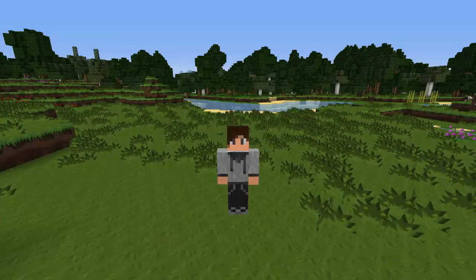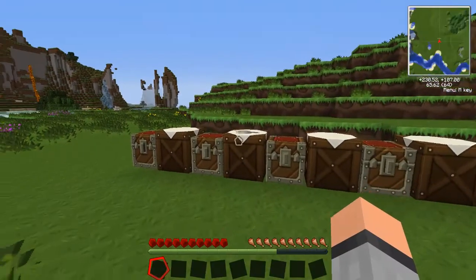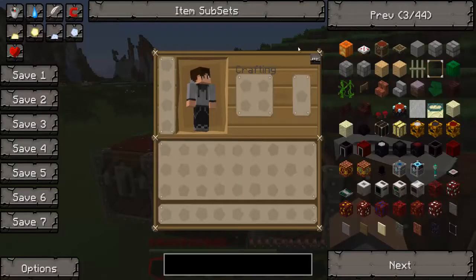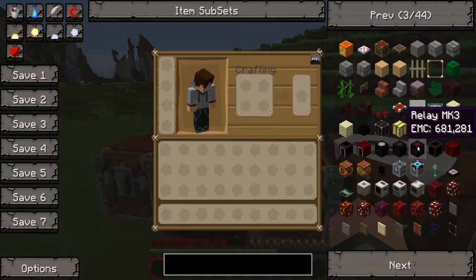Hey guys, welcome back to Item of the Day. I'm CopyRight and this is episode 21. Today our numbers are three, five, and seven — so that's the Collector Mark 1, Mark 2, and Mark 3. The EMC values go up exponentially, and we're also going to be doing the anti-matter relays because they pretty much tie into all the Equivalent Exchange stuff.